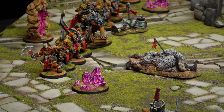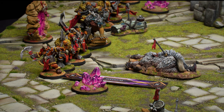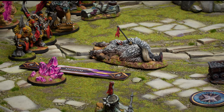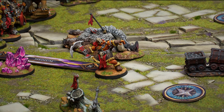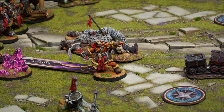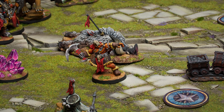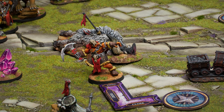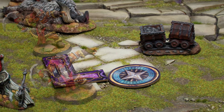The first time a model uses an action to move, it takes a walk action and can move a distance equal to the first value of its speed. All measurements, including weapon ranges, in Rivenstone use one of six different measurement tools. A moving model can move to any part of the measurement tool as long as its base is touching it. The second time a model uses an action to move, it takes a run action and can move a distance equal to the second value of its speed.